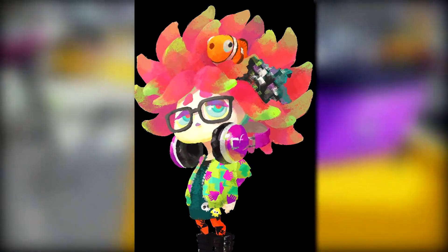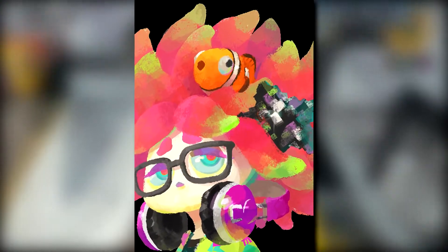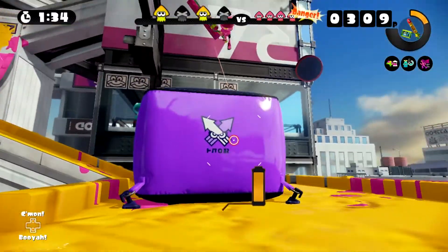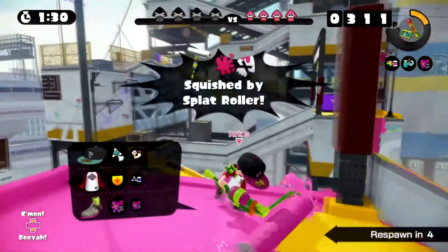The clownfish seen within the Coolerhead shop dealer — who is named Annie and is also one of the members of ABXY — is actually not for decoration. That is a live clownfish that helps run the shop, and sometimes will actually criticize the player based on their style and choice of what to wear.